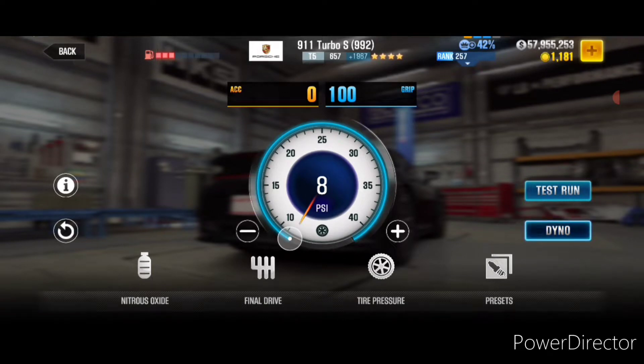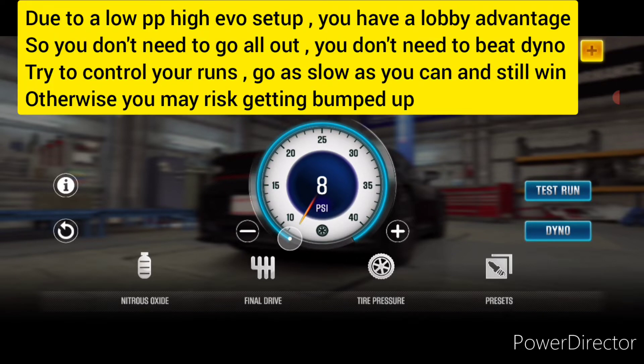So this gives me a dyno of 10.308. Now even if I am dynoing somewhere around a 10.3, keep in mind I have a low PP high evo setup so I have a significant lobby advantage. In fact in a lot of live races with this car I was getting paired with opponents who were running a 10.5 or even a 10.6, and were probably dynoing even slower than that. So I on the other hand was capable of running much faster than them, and unlike them I really didn't have to go all out to get those wins. I was trying to control my runs and go as slow as I can, and even after all of that I was still able to secure those wins easily and not get bumped up at all.